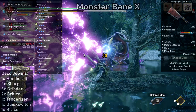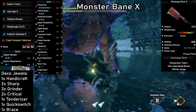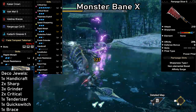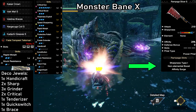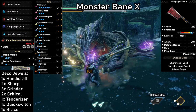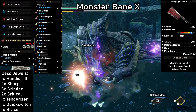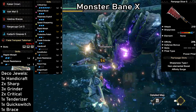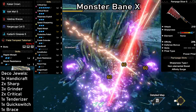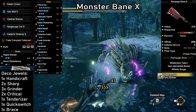Next up is the Monsterbane X, a very simple, heavy raw-focused damage build. Our weapon of choice is the final version of the Rampage Switch Axe. We customize the Rampage slots with Sharpness Type 1, Non-Elemental Boost, and Affinity Surge. This gives us 210 attack, white sharpness when using Handicraft level 1, 20% Affinity, and a Power Phial. This build will hit like a truck, thanks to the combination of white sharpness, 100% Affinity on weak spots, and having a Power Phial.